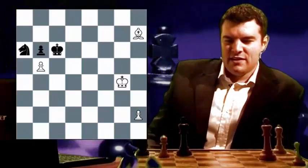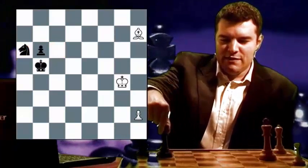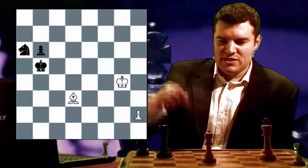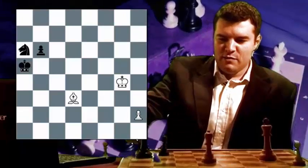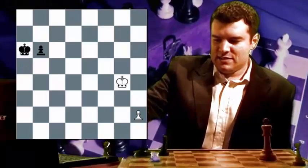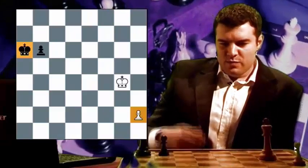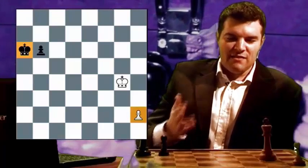White can play B5 check, which forks black's king and black's knight. Black is forced to play king takes B5. And then white can play bishop to D3 check. There's no way that black can stop white from exchanging the bishop for the knight. So black would respond king to A5, and white would play bishop takes A6. Black would play king takes A6. Now the black king is a long way away from white's H pawn, so black is unable to stop white from queening the H pawn, and in this position white actually has a very simple win.